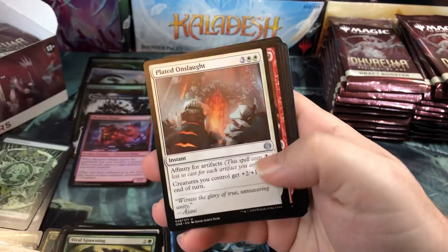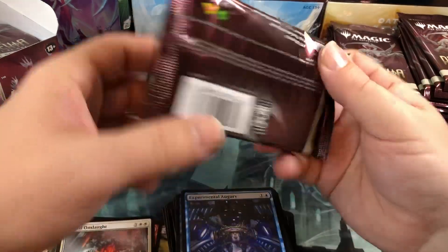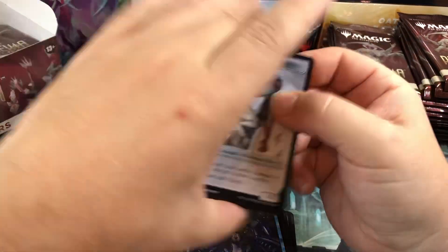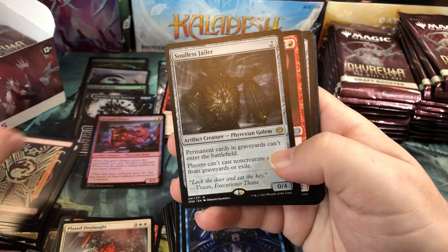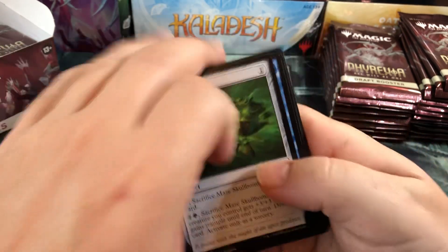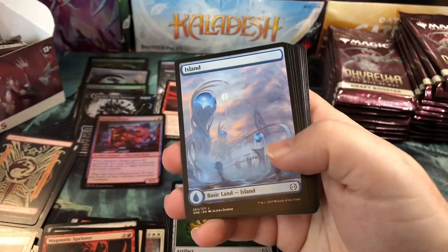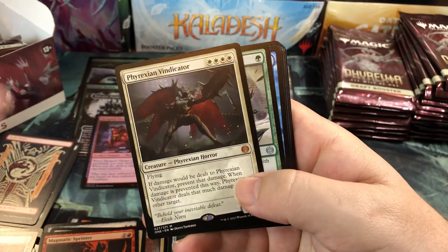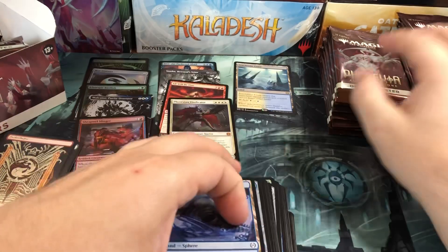So glad they printed Fastlands in a standard set so we can get our hands on them again. Fastlands are something that was around in the old days, and they came out when I wasn't playing for a long time, so I kind of was having trouble getting them. Glad to be able to get my hands on a good amount of them. Phyrexian Vindicator for our Mythic - Mythic number four.